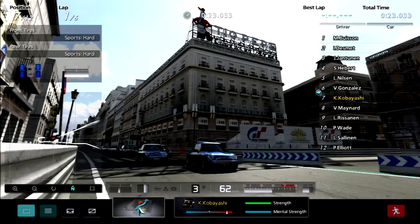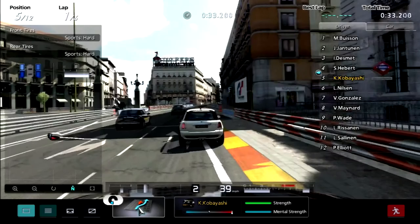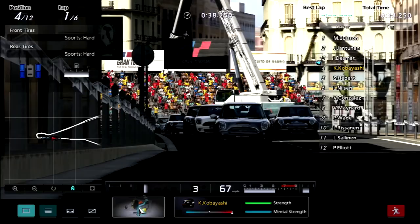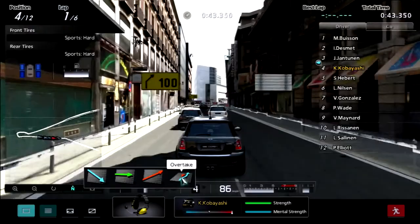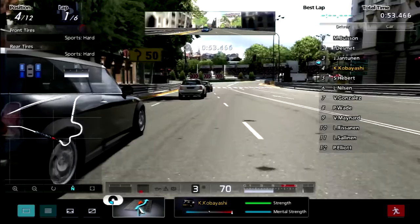Into turn 1, around the outside — a 3-wide pass! Dude, Kobayashi, holy crap. He got all of those positions from a really wide pass. I thought he was going to the wall but no — he got all of those positions.